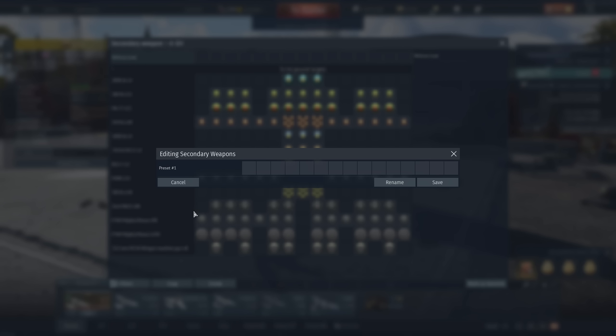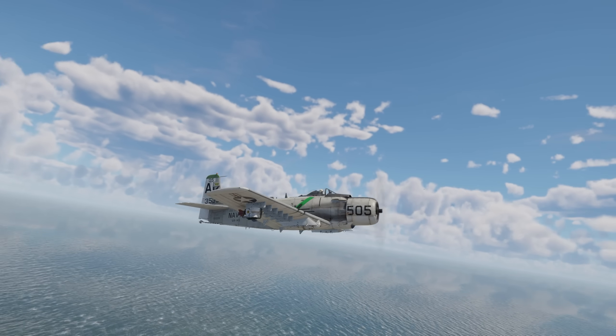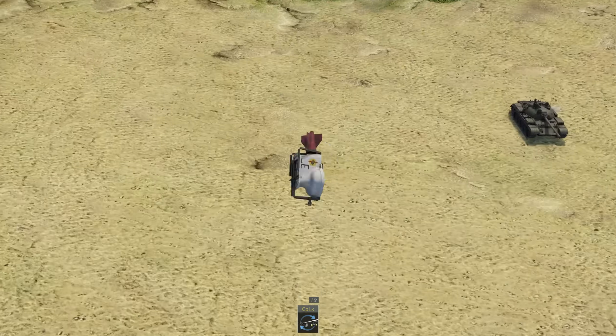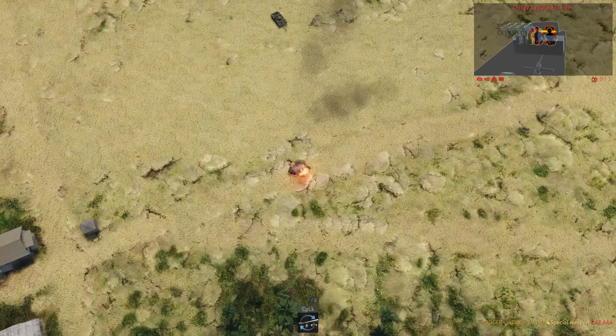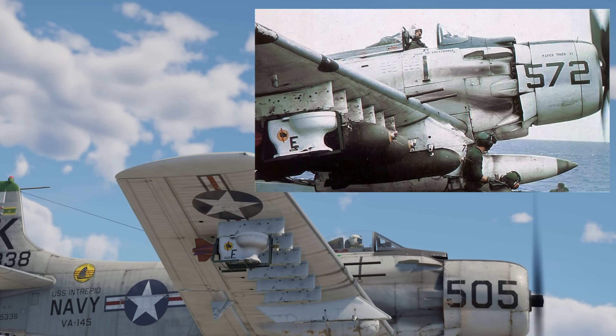The A1H has a hidden special weapon available on the right wing. Upon closer inspection, you can notice that it is in fact a toilet. Dropping it will lead to a small explosion which can take out lightly armored vehicles. Believe it or not, this actually existed in real life, and it's got a pretty interesting story which you can look up.